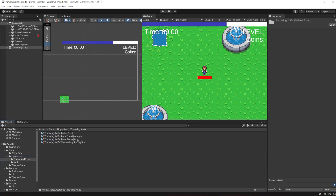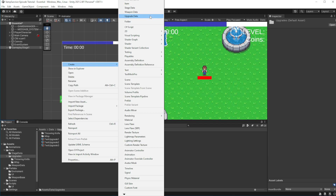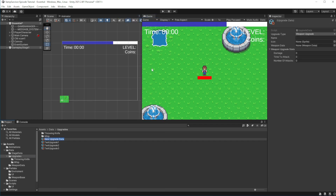Now when we level up we want our upgrades to be able to give us passive items. Let's make a new item acquire upgrade. We have an upgrade type called item unlock.